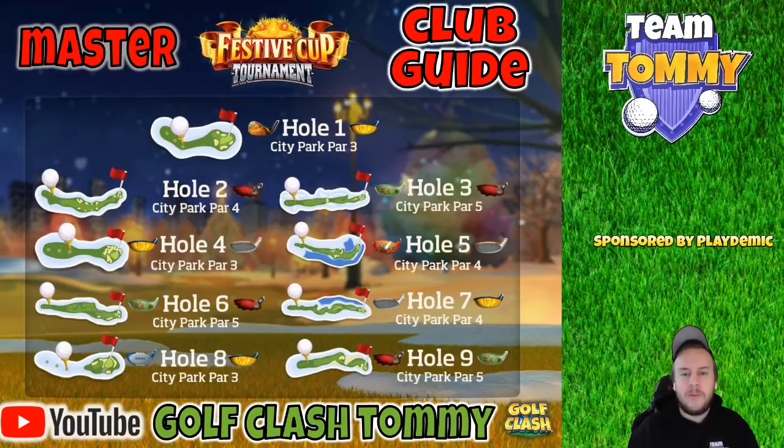Starting with Master Hole Number 1 — it's going to be Goliath or the Guardian. If we have headwind it's going to be a wood club play, and I like to go with the Guardian to go directly on the green, making sure I stay there and giving myself a good chance for a hole in one. For all other wind types, I'm going to play with the Goliath, bouncing towards the pin and again giving myself a good opportunity for a hole in one.